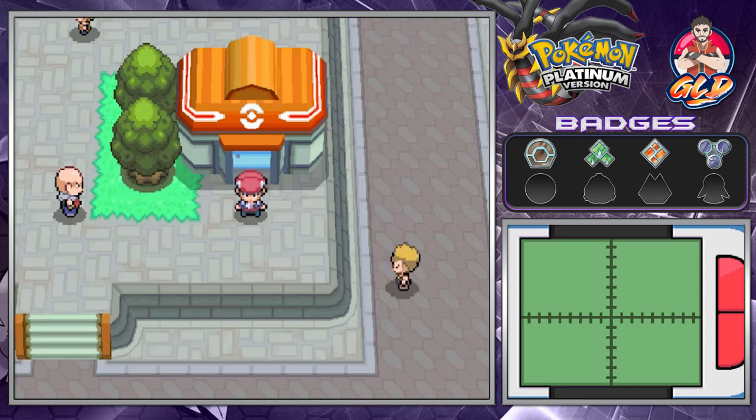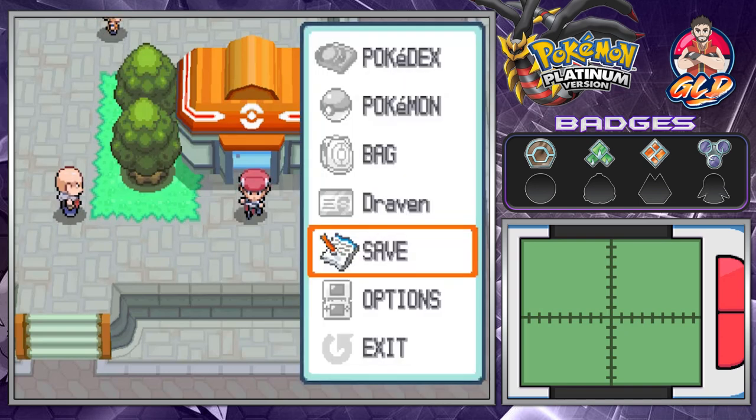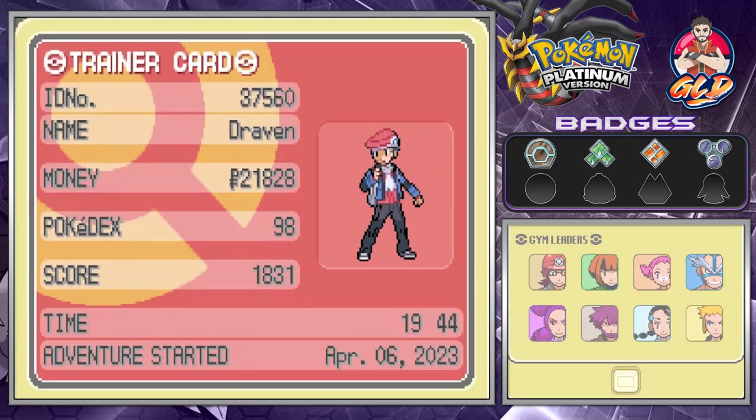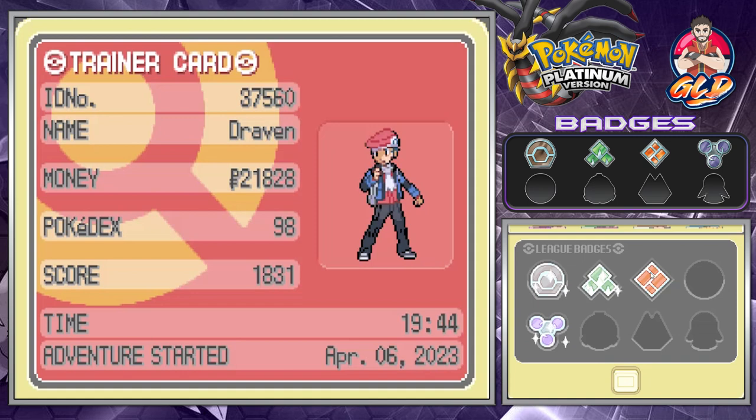What's up guys, it's me your host Draven, and welcome to another episode of our Pokemon Platinum walkthrough. We did a lot and completed a lot, so let's go straight into our gym badge case. Look at this — we got ourselves another badge right here, and we're gonna shine that up pretty good because we gotta go with swag.